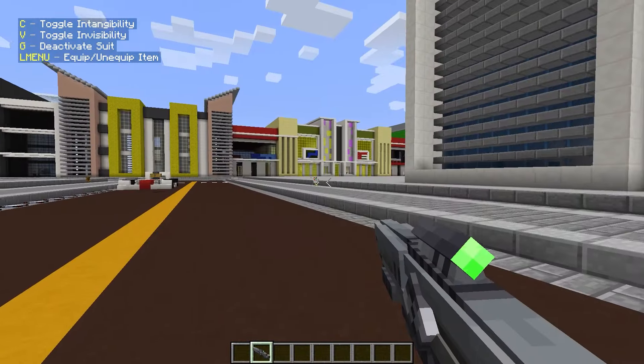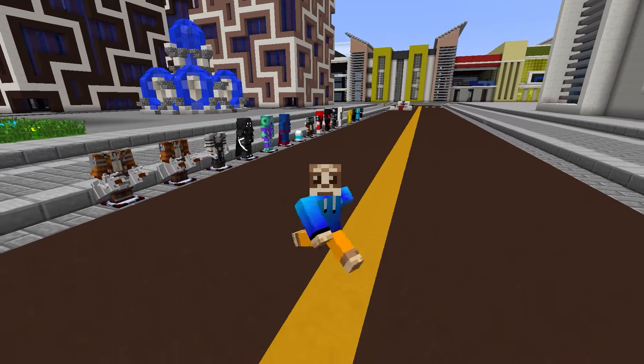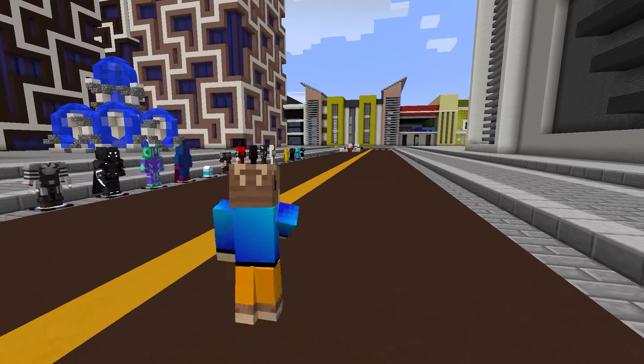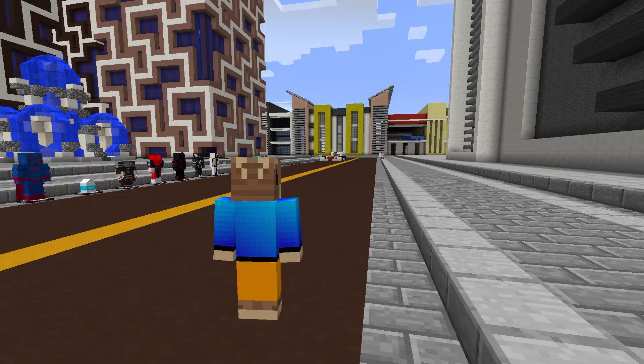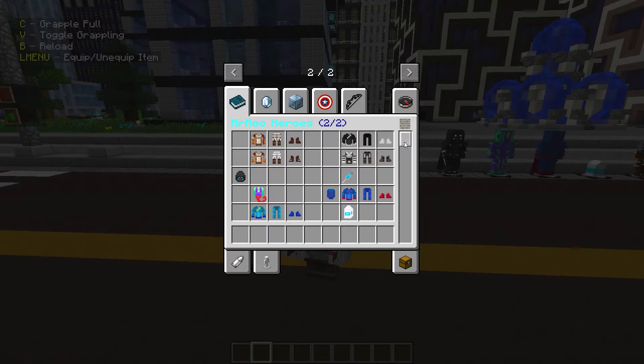Hey guys, today we have a new hero pack for Fist of Heroes mod called Mr. Moo Heroes. As you can see it is a big hero pack - we got a lot of heroes. There's even an empty stance but it actually has heroes too. This is half Attack on Titan and half just random heroes. Links in description for the map and the pack.